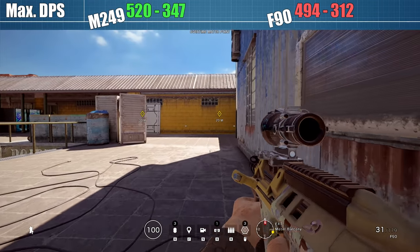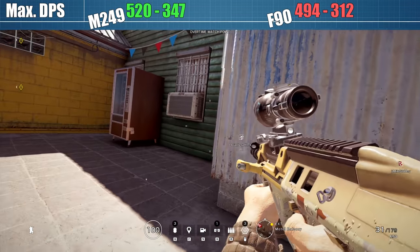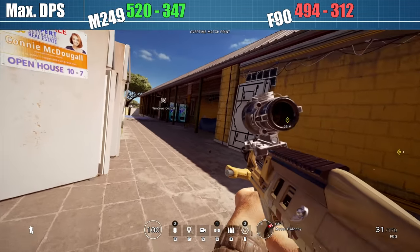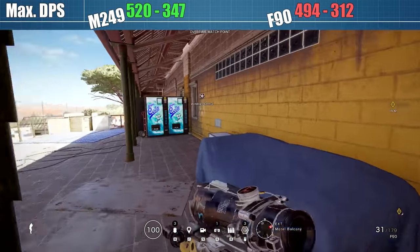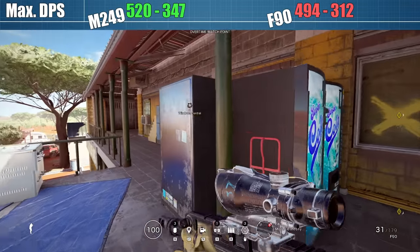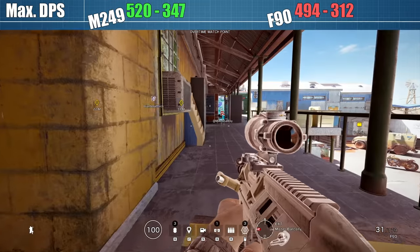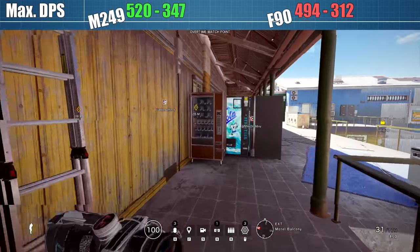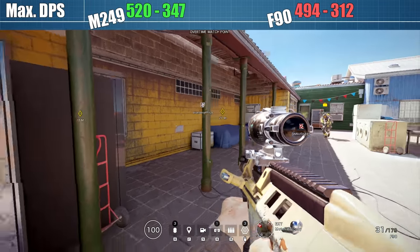494 DPS for the F90 is underwhelming — basically the exact same as Ash's G36C, and that is with the elevated fire rate. Using the listed fire rate of 740 RPM, close range DPS drops all the way to 469, which is one of the lowest for all attacker primaries. It's lower than Blackbeard's abysmal Mk17 CQB and even lower than Nomad's AK-74M. The only assault rifle putting out less damage per second is Finca's Spear .308. Using the actual in-game rate of 780 RPM, the gun is not quite the absolute bottom of the barrel, but it's still among the weaker rifles.